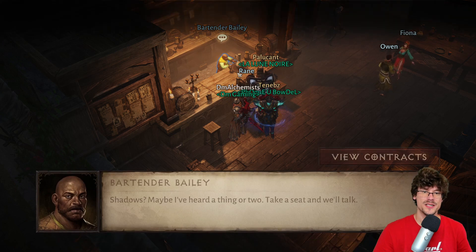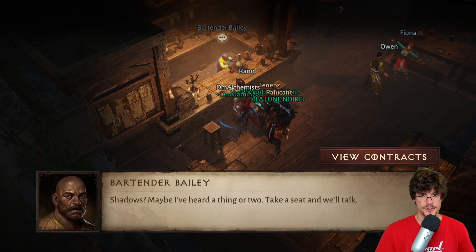First one: the bartender is the one who gives you contracts, so very important to do if you are a Shadow.